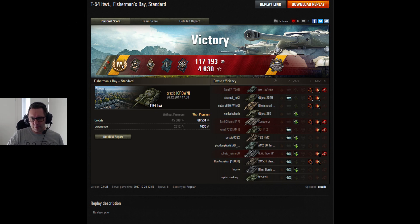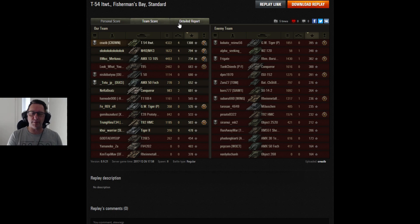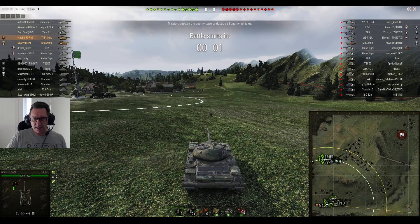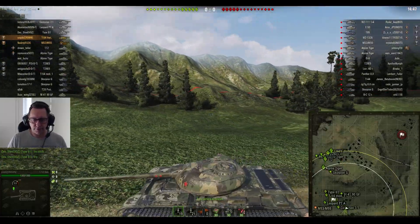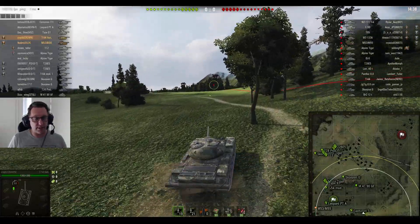Second mark of excellence — I'm sure he'll pick up a third in the very near future. 21 shots fired, 18 hit, 17 did damage. 2,578 assisted damage — that's why he got the Spotter medal. And of course that assisted damage goes a long way towards picking up Ace Tankers. With personal reserves running he made nearly 94,000 credits in that seven and a half minute game. Very very well done. Now we're back in the same old tank — the T-54 Lightweight — and you can see he's got two marks of excellence on the gun barrel now.